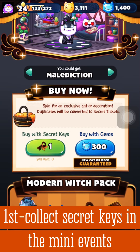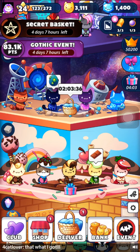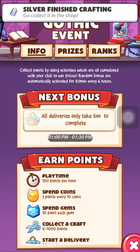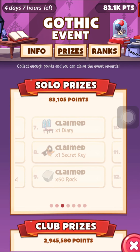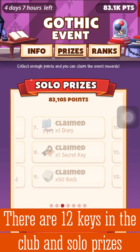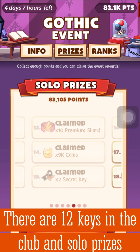The first thing you're gonna want to do with secret basket events is collect secret keys. You're gonna do that through the mini event paired with the secret basket event — so this time it's gothic. I already got four secret keys from this event: three from the solo prizes, and one from the club prizes.